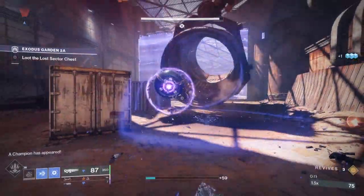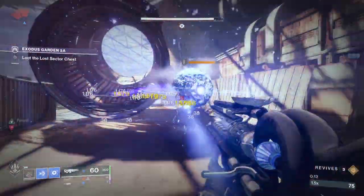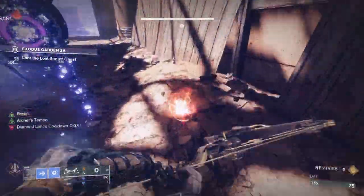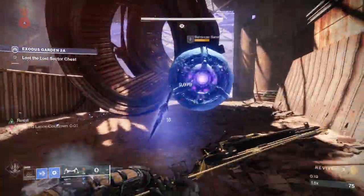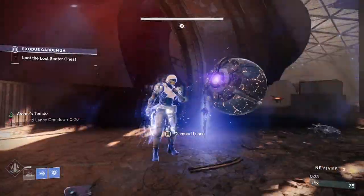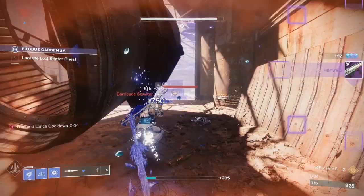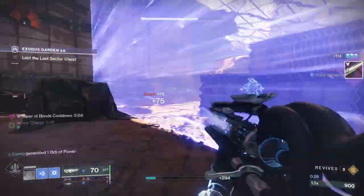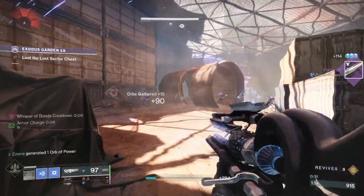Hello, Guardians! With Season of the Wish coming up, Bungie has promised some stasis changes, and in anticipation of that, I decided to present to you a Titan stasis build. With this build, you get add clear, you get damage, you get survivability — you get it all! You just become a walking tank. Let me show you how this works.